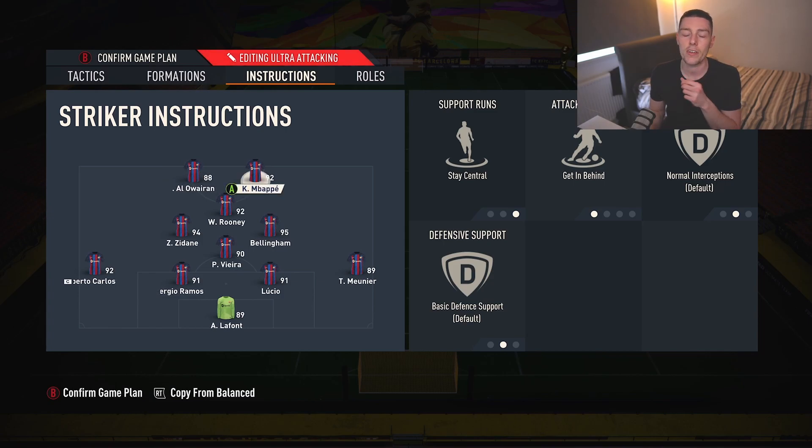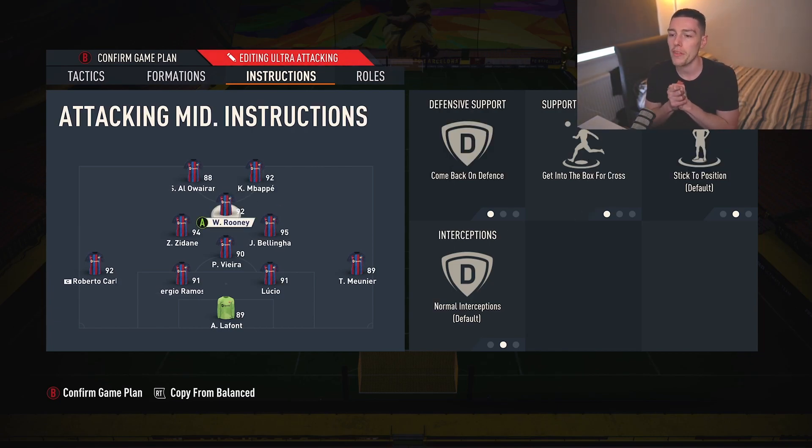Both strikers are Stay Central and Get In Behind — Bread and Butter is amazing on your strikers. Alawiran and Mbappe are probably the two best forwards in the game at it. The CAM — it's important that he comes back on defense because he's going to make up part of your four-man midfield when defending, falling into the 4-4-2. Against-the-box crosses means he'll be in the box as an additional option, giving you more opportunities to score.